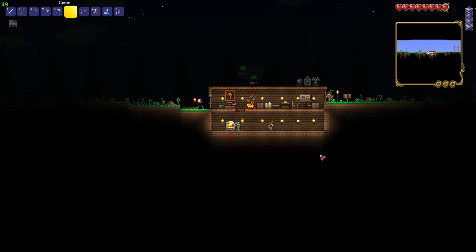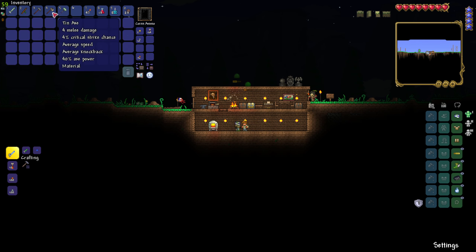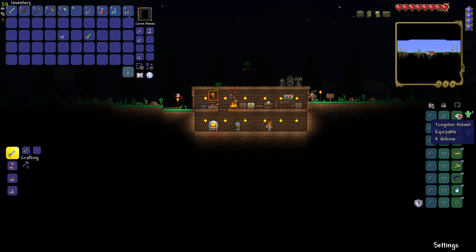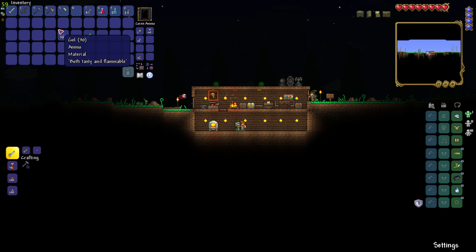Hello guys! Welcome to another episode of Terraria. So last time around we made the second floor and we kind of upgraded our gear to some amount of tungsten. We have the tungsten broadsword, we have the hammer and the helmet and we got a leptic axe. So we still got a long way to go but we're getting there.